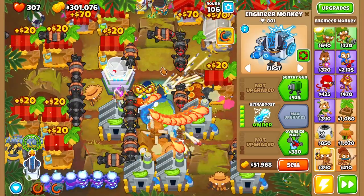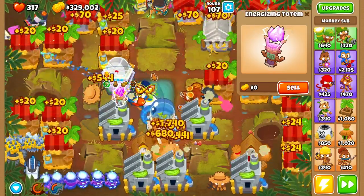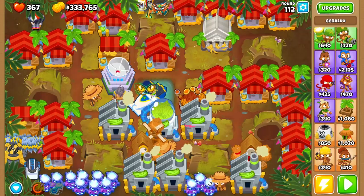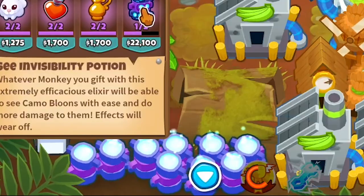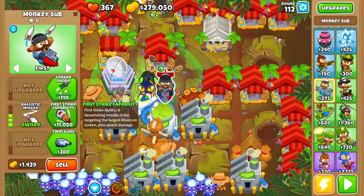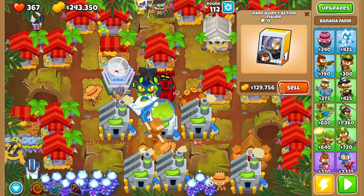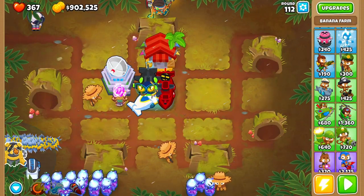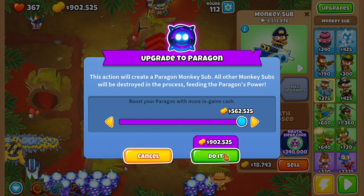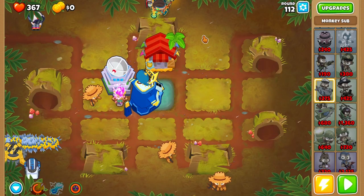Added an ultra boost engineer monkey to get those 10 boosts — that should help. He's at 3 million pops, cruising along. Added an energizer totem too. We filled a round, so let's try selling everything. We've got the Nautic Siege Core for 34,000, selling pretty much everything. With everything sold we have 90k. We're maxed out — almost 600k invested total — and we get paragon degree 69.